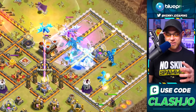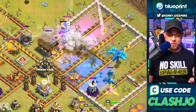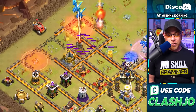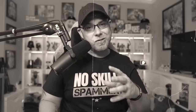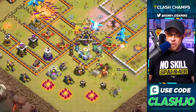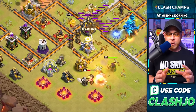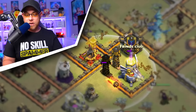He's going to use a freeze spell on the air sweeper so it's not pushing away and resetting the e-drags. The e-drags continue to power through the village very easily. The flame flinger is still going, targeting a multi-target inferno tower. Inside the clan castle was an electro dragon and balloon - kind of old school but still used today.